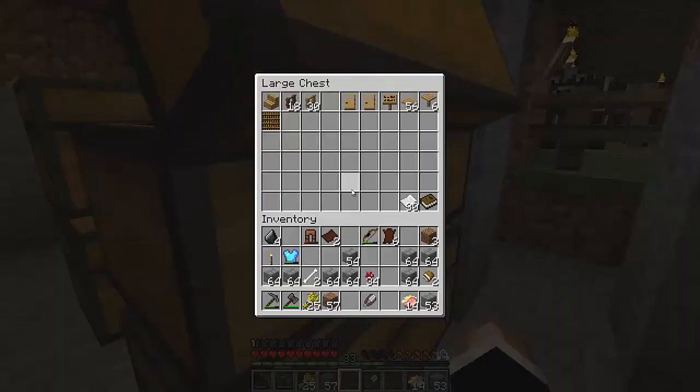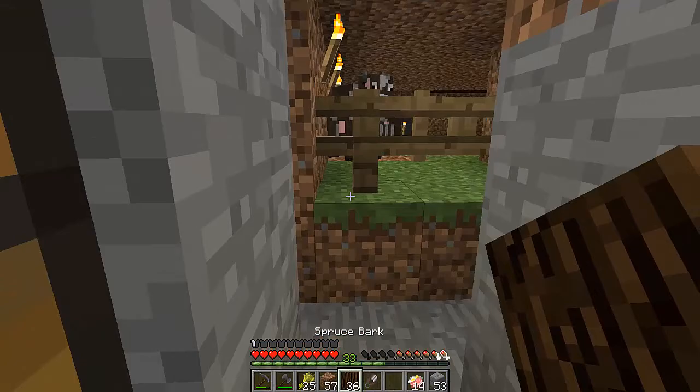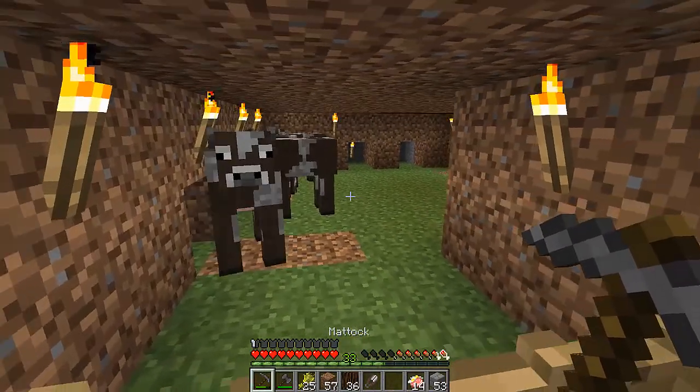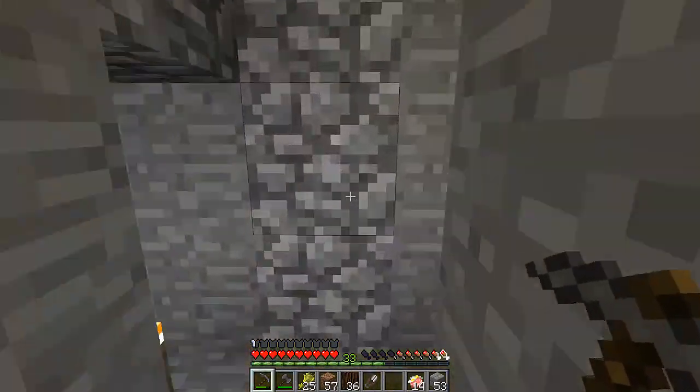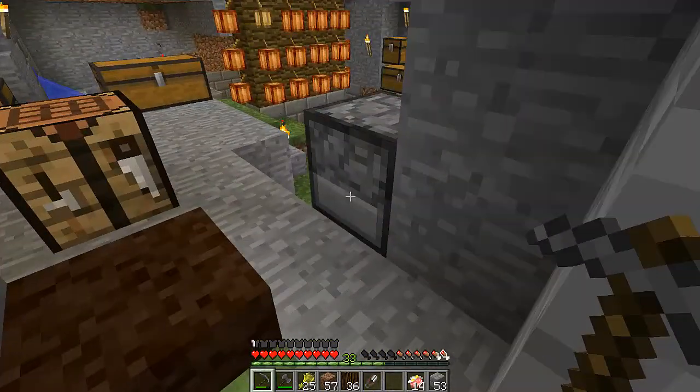I'm still learning this. We'll just grab the whole... we'll grab all but one of the spruce bark. That works. And just toss it in the pit. I think I need to use the pig - the cows from down in this hole. That'll probably be better.